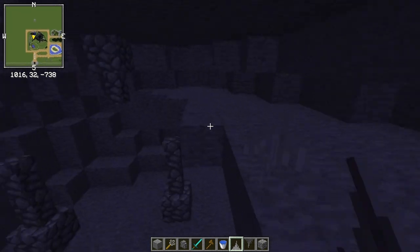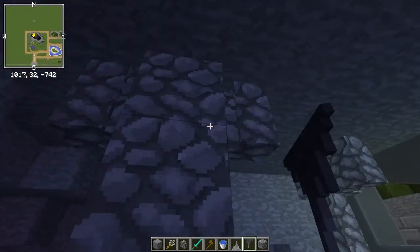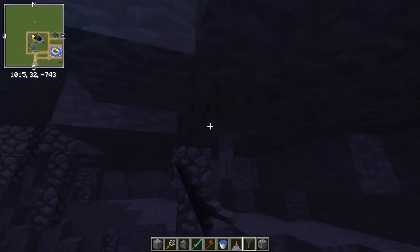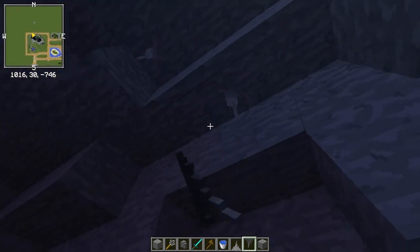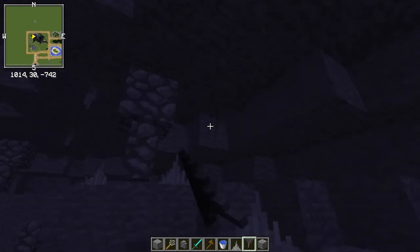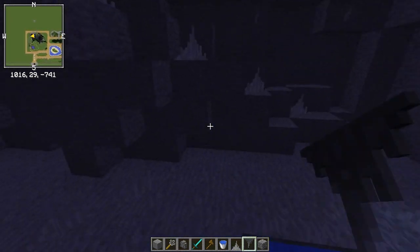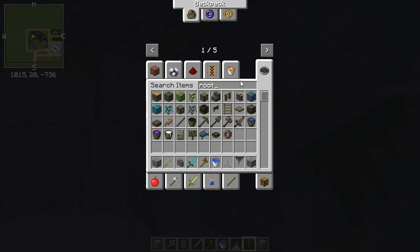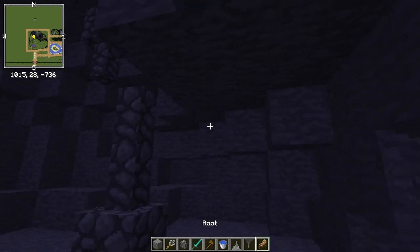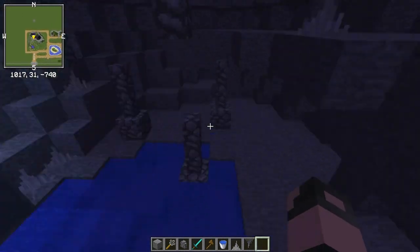Oh, I actually know how I can do weathering in the cave stuff to make it much easier — I can't believe I didn't think of this earlier. There's a smashing rock from Chisel. I actually want a lot more stuff like this because that looks cool. Then do a bit of that. Roots — I think they only work with dirt, but cool nonetheless.